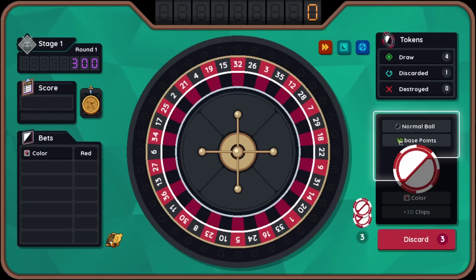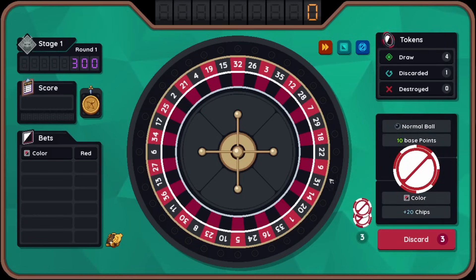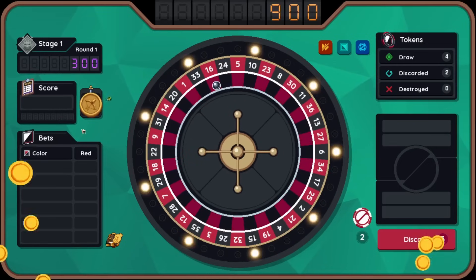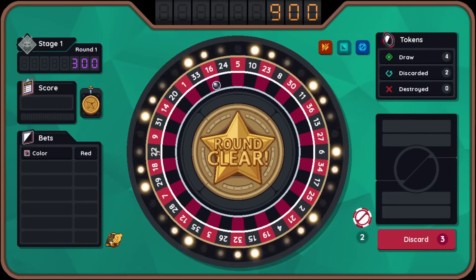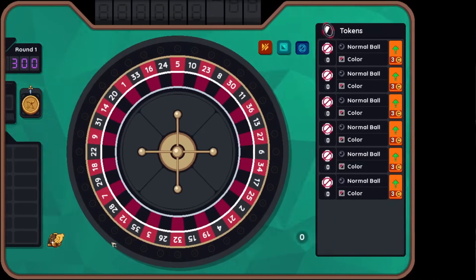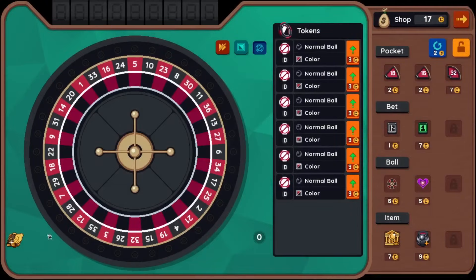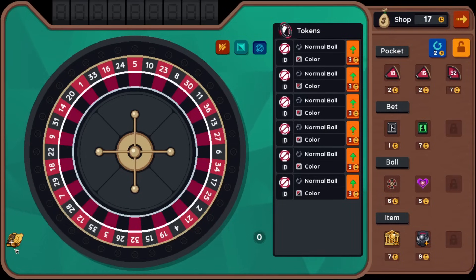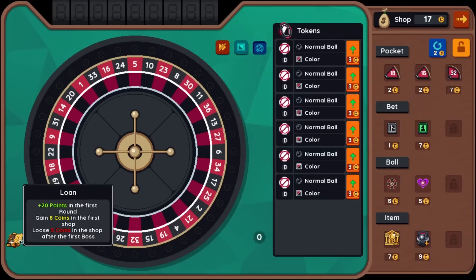I hope I explained that pretty decently well. So we know that if we roll this and land on red, we will get — whoops, I sped it up. Let's slow it down. Oh, I got 900! It should have been... oh, I think it's because of the thing we took — the loan. Plus 20 points in the first round. So points are the first multiplier, chips are the second. So it was 30 times 30. So we didn't need to place that bet — it was only for the first round, so that's useless now.